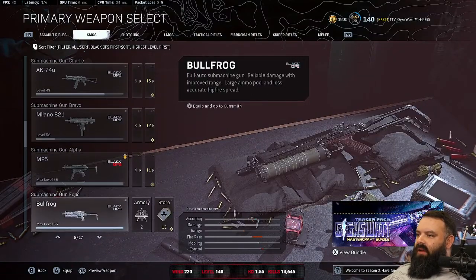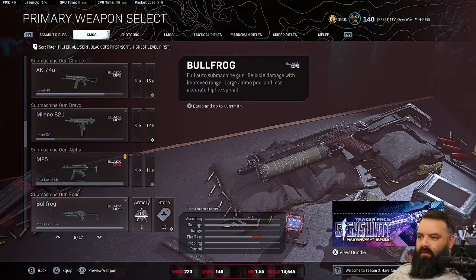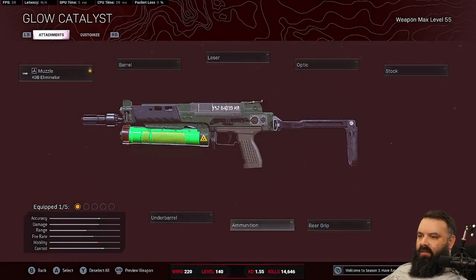It doesn't have to be these two guns — these are the two I've had the most luck with recently. You just want to think about it as: what's my close-to-mid, and what's my mid-to-long? So let's just go down here and build a class. Let's say you want to run the Bullfrog — I've got it leveled.